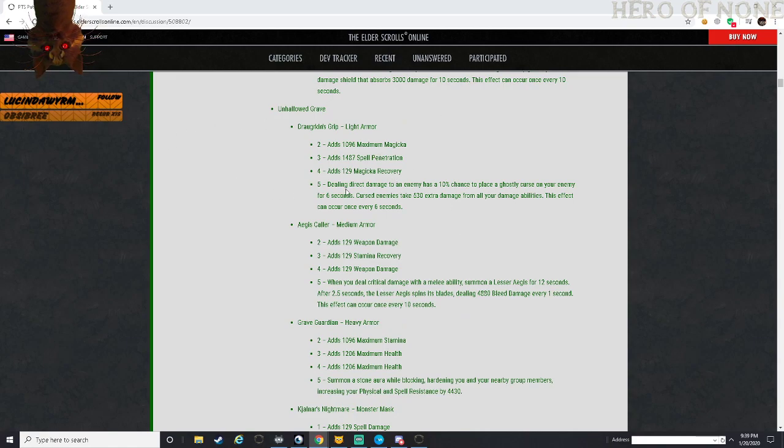Unhallowed Grave - the vampire one I believe. Durkin's Grip - light armor, max magicka, spell penetration, magicka recovery. Deals direct damage to enemies that has a 10% chance to place a ghostly curse on the enemy for 6 seconds. Cursed enemies take an additional 530 extra damage from all damage abilities. Can occur once every 6 seconds.